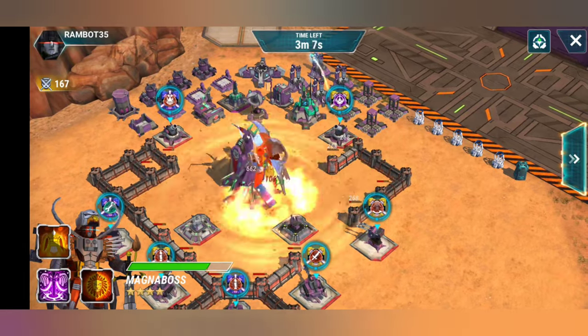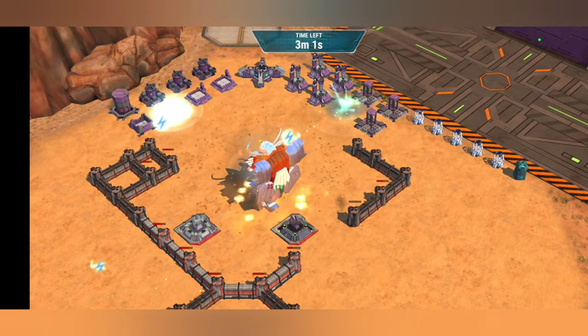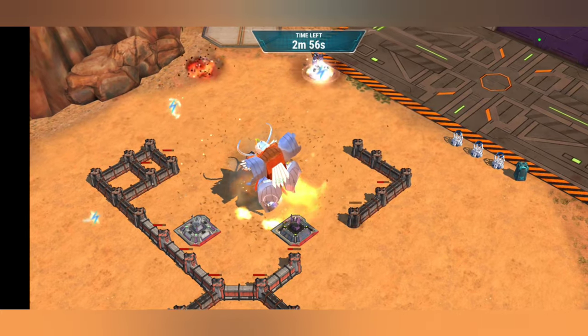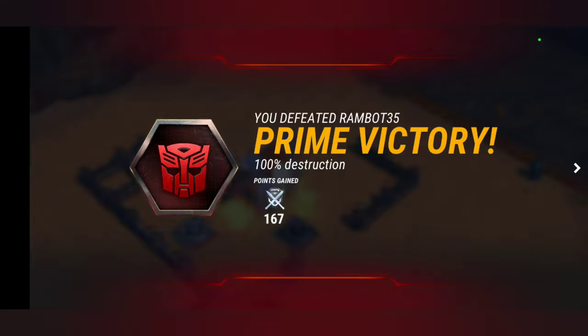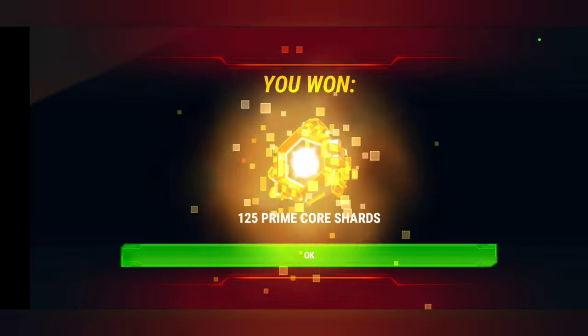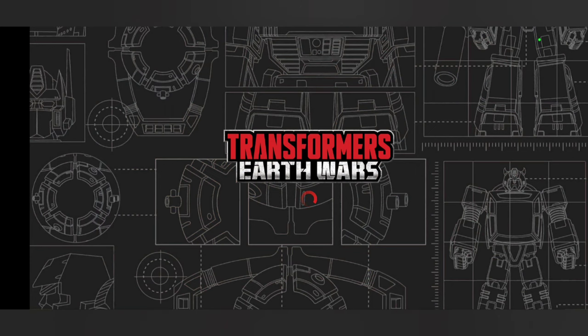Hit the fast-forward button — boom, there it is! Nice W for Magna Boss, and a lot of XP for Cynthia's Magnus, so it works out all the way around. And some more prime core shards for me. There we go — on to prestige six, so we've got over 5,000 battle points now.